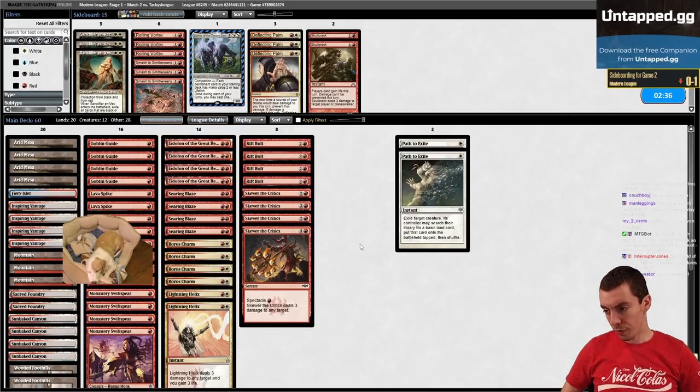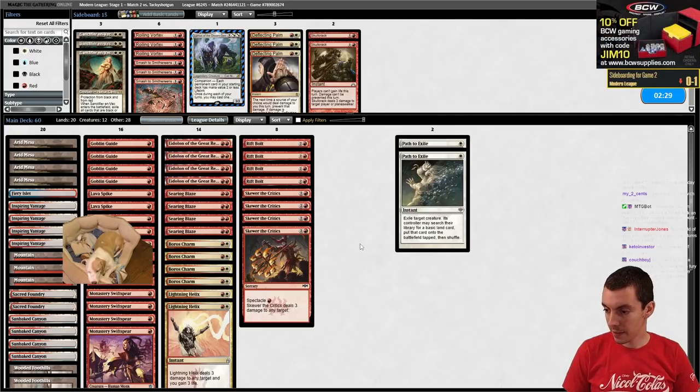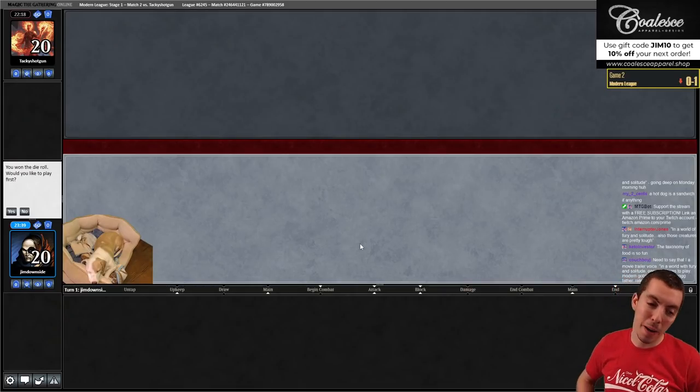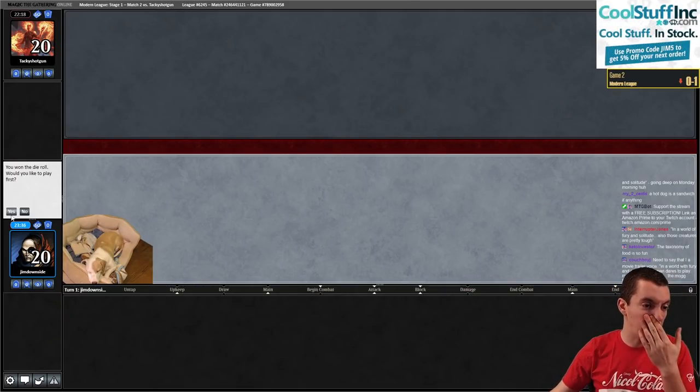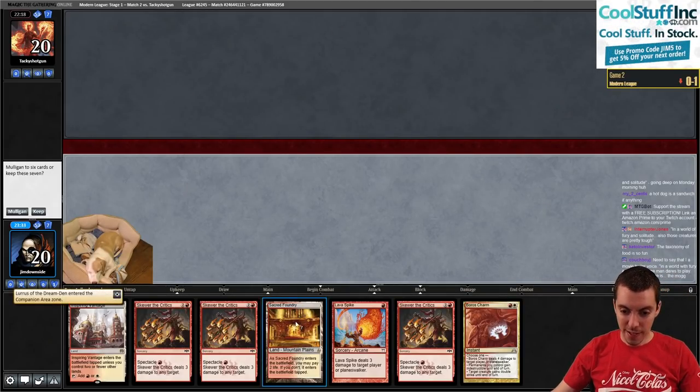In a world of Fury and Solitude, imagine playing a Tribal deck. A Tribal deck. In a world of Fury and Solitude, one man dares to play Modern Goblins - he is the Mogfather, rated PG-13. Playing Mog Monday after this, we're playing a little eight-whack, a little budget eight-whack in Modern. We're doing fast red decks today - that is the theme.